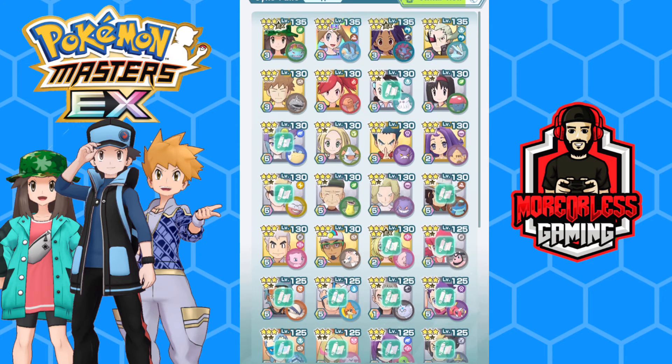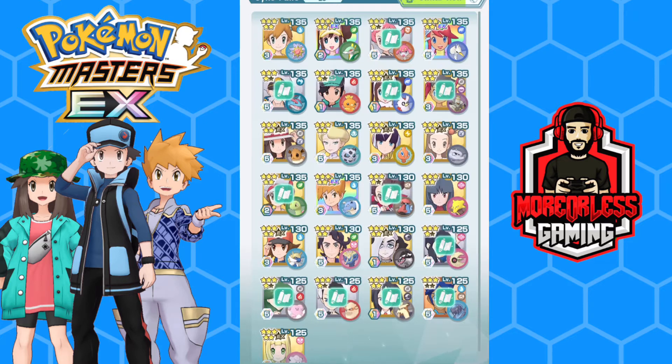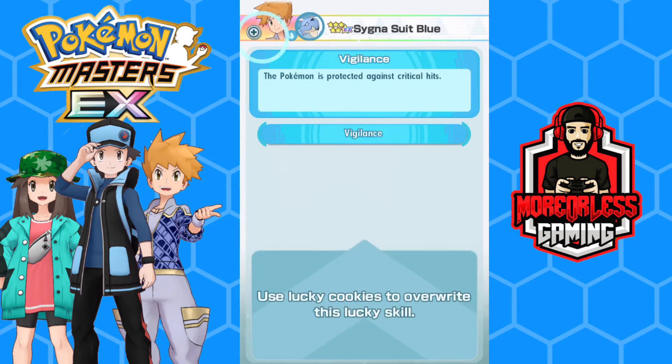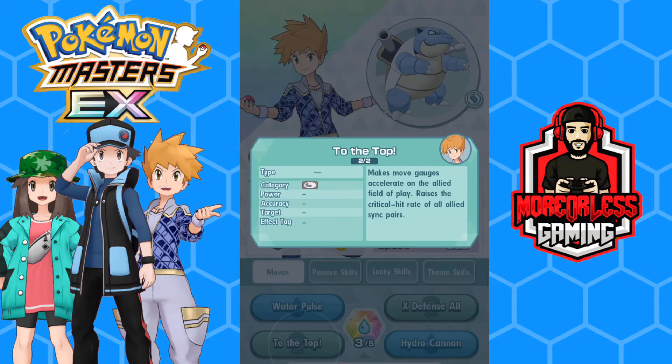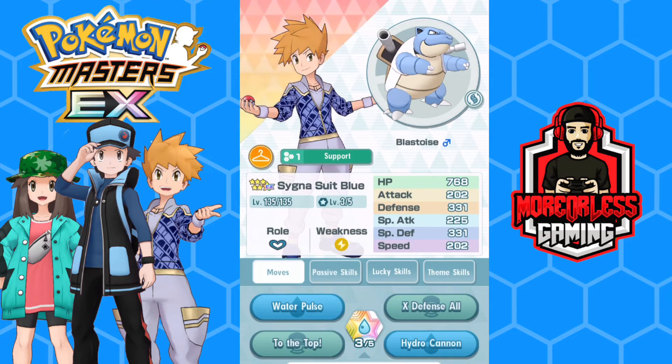Next we have Supports. These units are going to be taking all the hits, but they also support your team by increasing stats, removing debuffs, removing status conditions, and healing. A prime example is Cygna Suit Blue — they can increase your team's defense using X Defense All, boost speed and crit hit rate with To The Top, and raise your move gauge acceleration so you get those moves off much quicker.